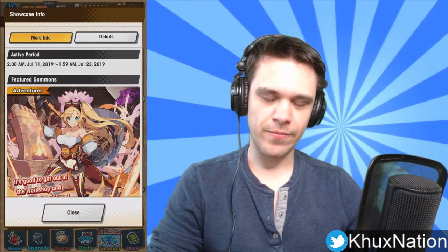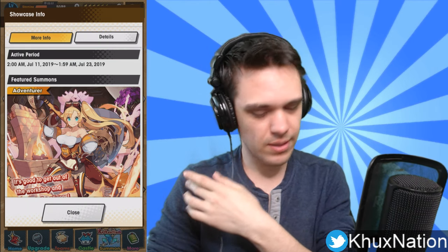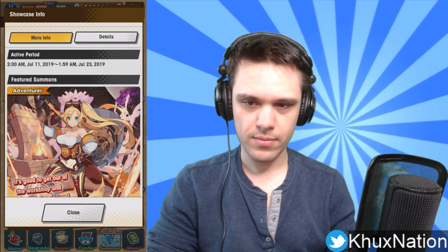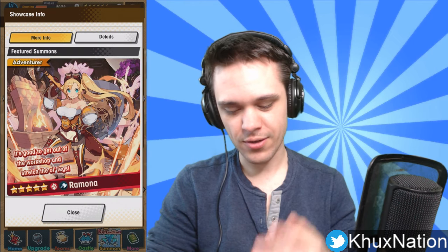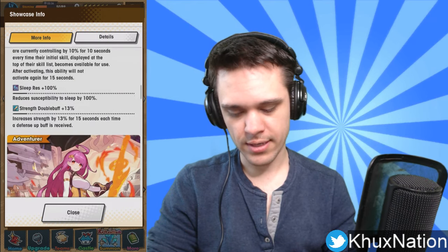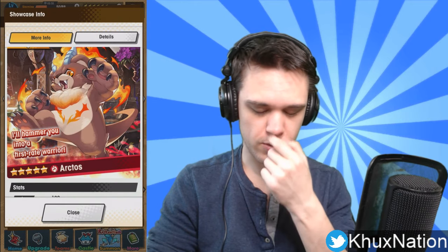Hey guys, welcome back to the channel. My name is Brian from KOX Nation. For today's episode, we're going to be going over the new fire units that came out in the current fire event. There are three units: two units and a dragon. The first unit being Ramona, the second unit being her sister Rena, and then the dragon being Arctos.